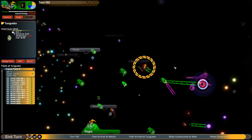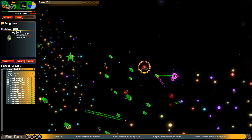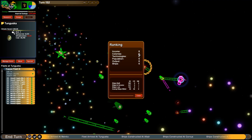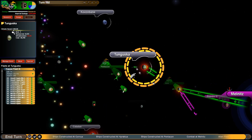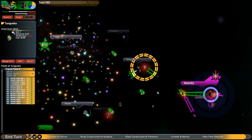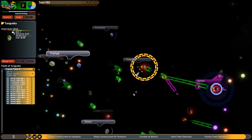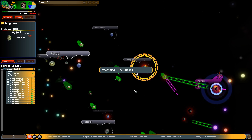Let's go ahead and end our turn and see what's going to happen — we are still researching and it's going to take a while. One thing I forgot to check: our ratings. We are 8-6-8-6-6-6. We're lowest on income, which makes sense because we're gearing up for war and a lot of our factories are producing ships, so we're not making as much income. Lowest on technology, which is really bad — we need to get our technology rating up. We're still 6 on everything else.